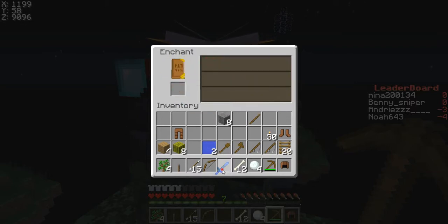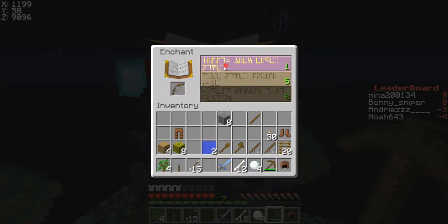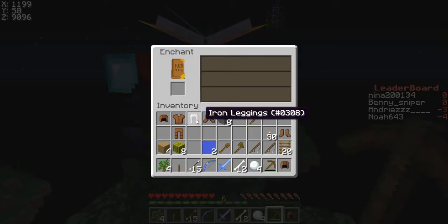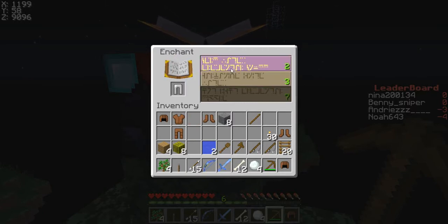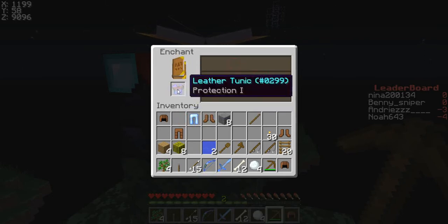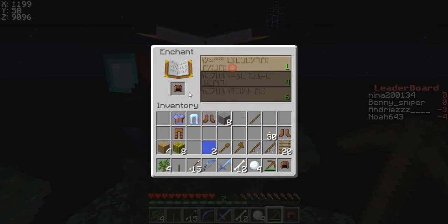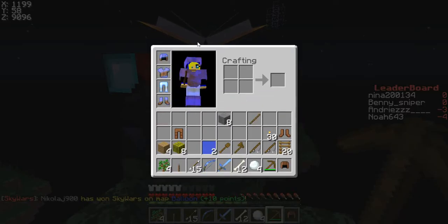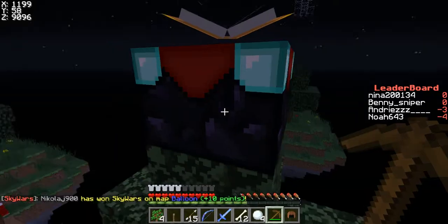Enchant this sword with one level. Enchant this one with one level as well. Then enchant all of this - I'm gonna do three on this one. I didn't get anything good. I'm shiny! I got shiny boots!